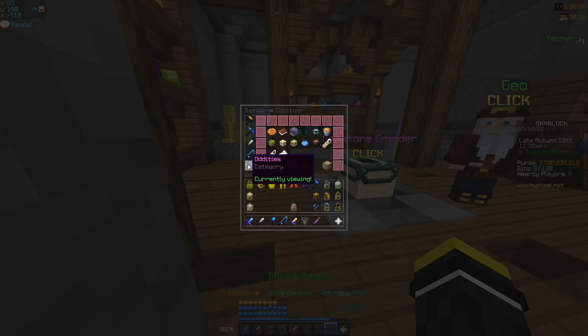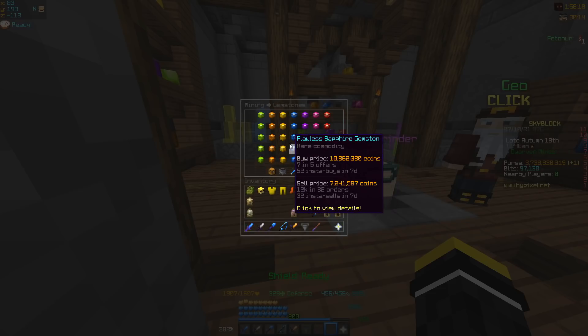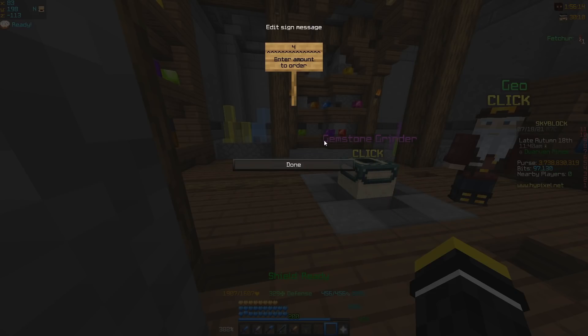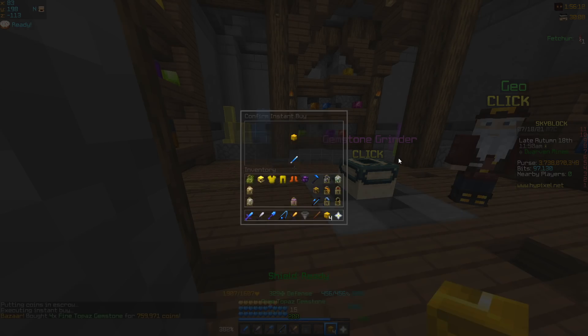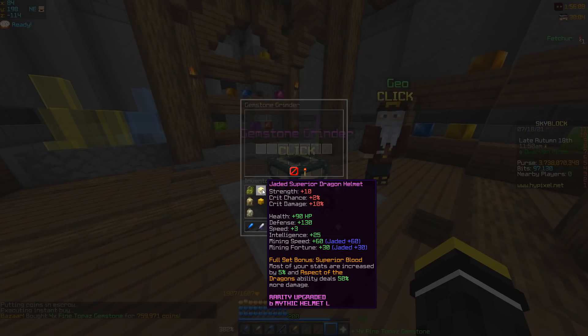As you can see I have full recombobulated superior armor in my inventory with the jaded reforge. The next step is to buy four topaz stones. Depending on how much you are willing to spend you can buy different stones — personally I am going to be using fine.